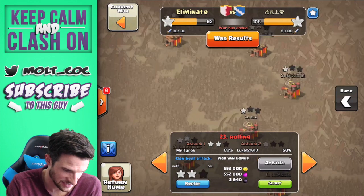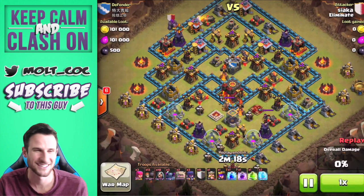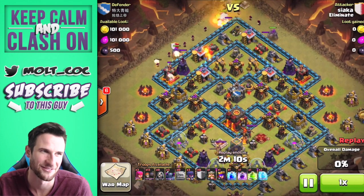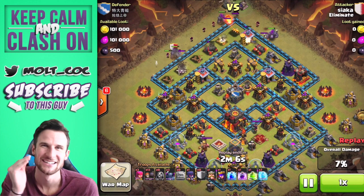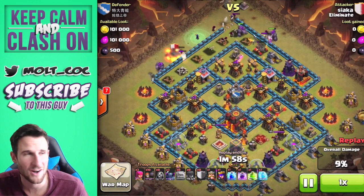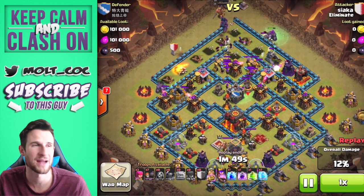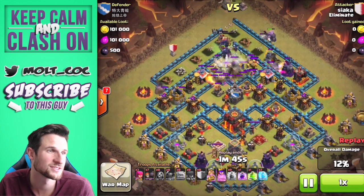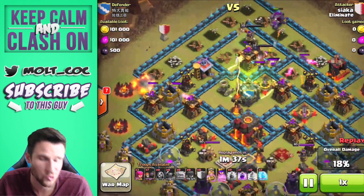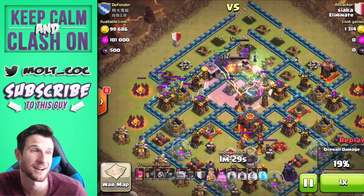I really wanted to show you guys this attack — watch this archer queen. This is Sayaka's attack. Everyone complains about the queen, but this is ridiculous — so, so ridiculous. He's attacking with GoWiPe from the top as well. His golems are already out doing work, his wizards are clearing the way, the wall breakers take out that little tip and then the PEKKAs head right into the center of the base. He's got all those clan castle troops, the witch takes a little bit of damage, and then there is that jump spell to get the troops into the core so they can get ranged attacks in on the town hall.